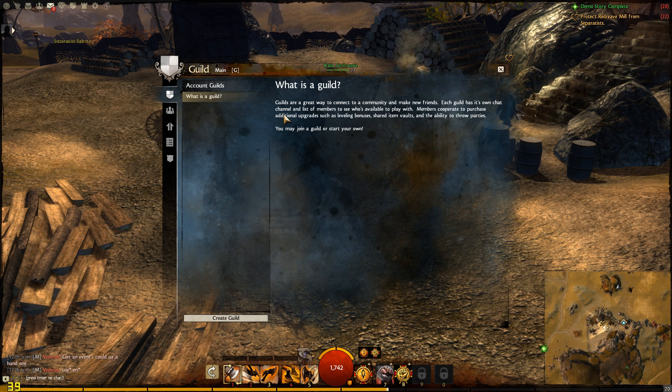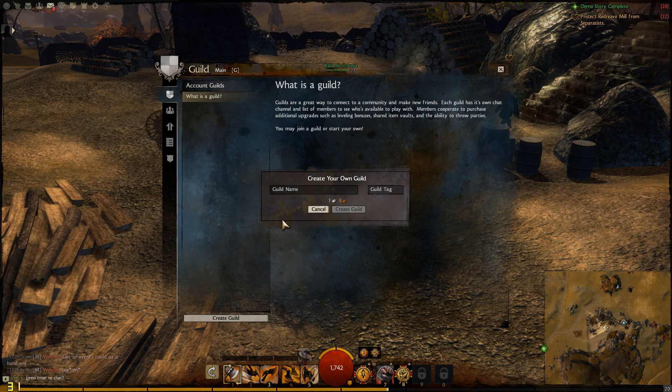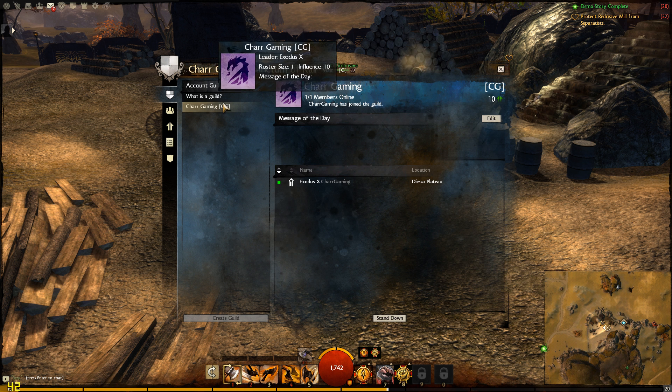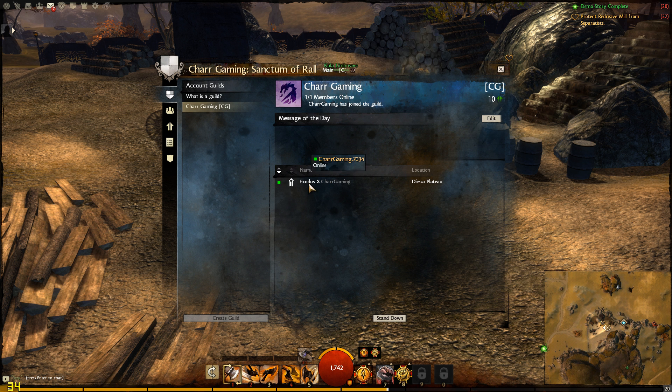Next up we have the guild tab. Obviously this is where your guild is. I'm going to create a guild in a sec. It takes one silver to create a guild. Then you add a guild tag, name it whatever you want. Once you create the guild, everything else appears — you can change your emblem, stuff like that as well.